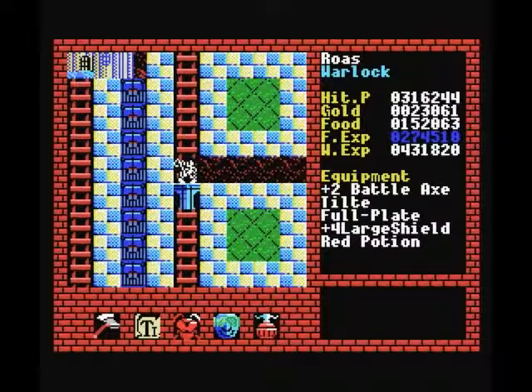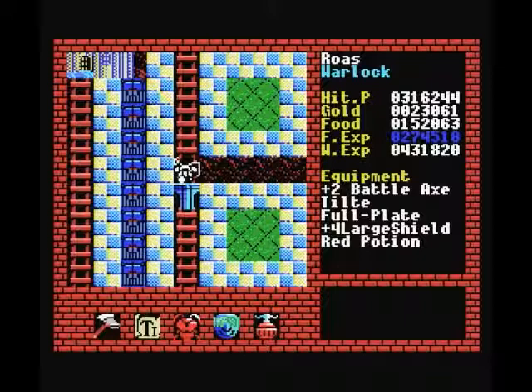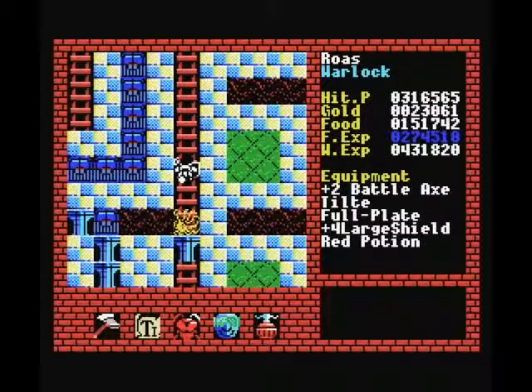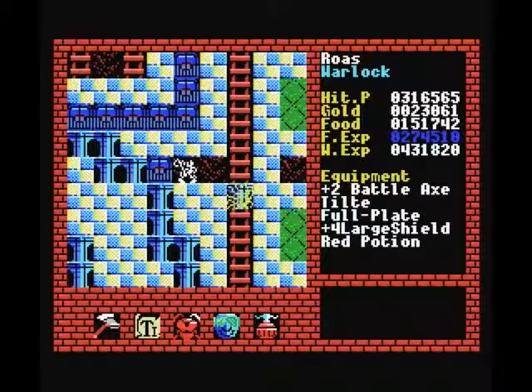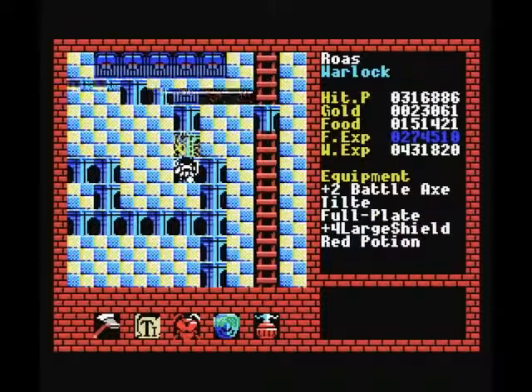So once we're here, as you can see, we're now on the other side of this wall, which separates us from this tunnel filled with doors. And the way to get past them is to go down here. I'm going to ignore this grell for the moment because it's a little bit strong and it doesn't have anything of value for us.